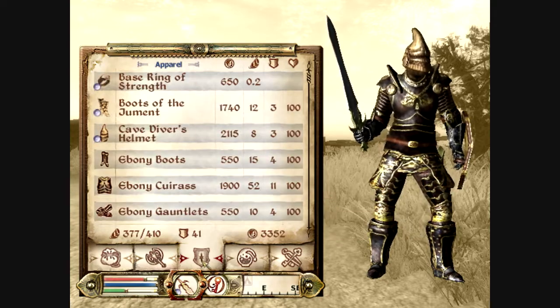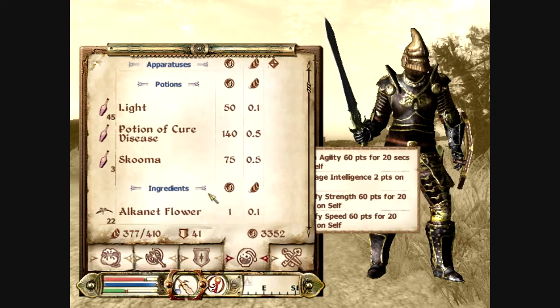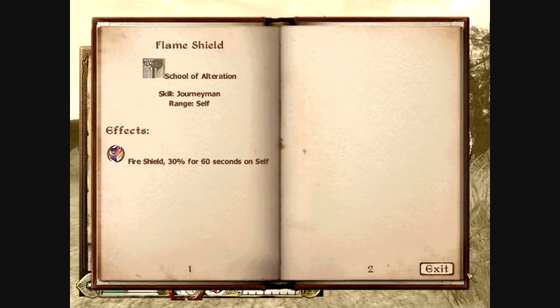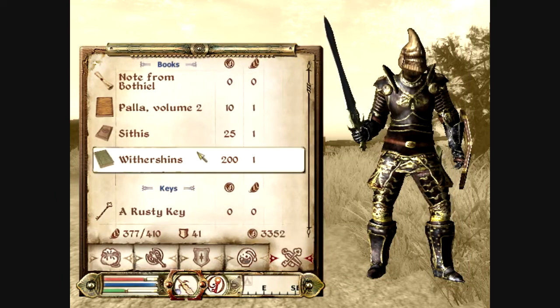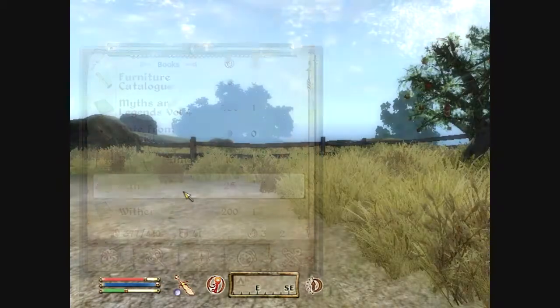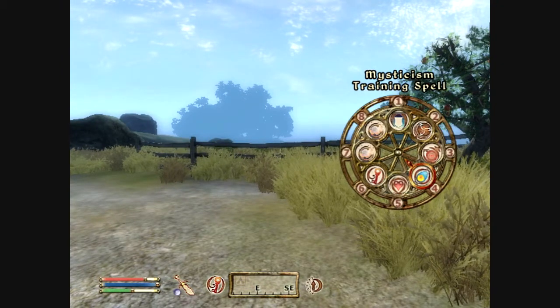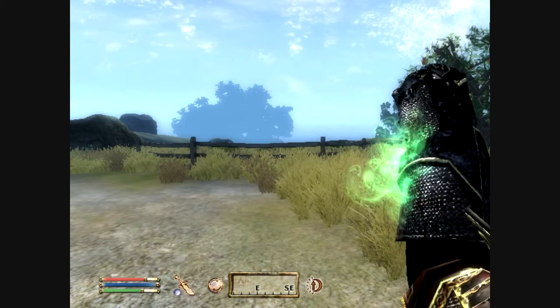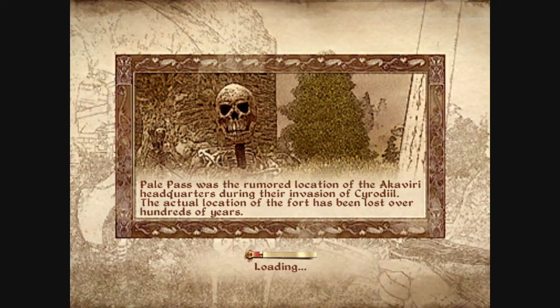First of all we have some items that need to be sold and we have some stuff that needs to be deposited back at our base, so I'm gonna go ahead and do that right now. We're gonna head to our mountain tower to deposit several books that we got, including some spell tomes.